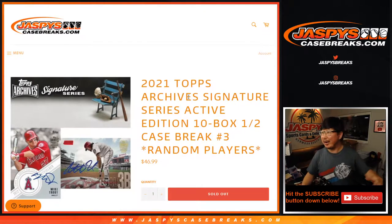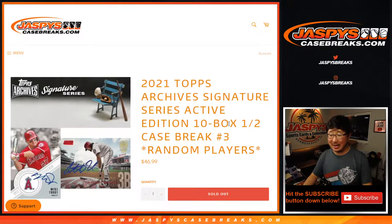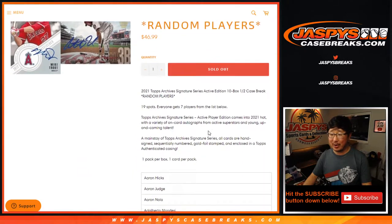Hi everyone, Joe for Jaspi's CaseBreaks.com, coming at you with 2021 Topps Archive Signature Series Baseball Active Player Edition. It's a mouthful this break. Ten bucks, half case, random player break number 3.